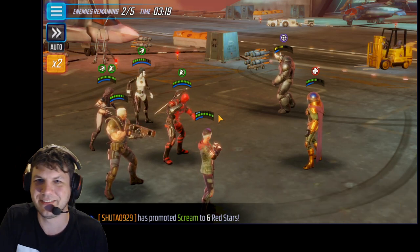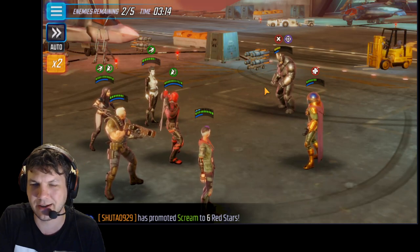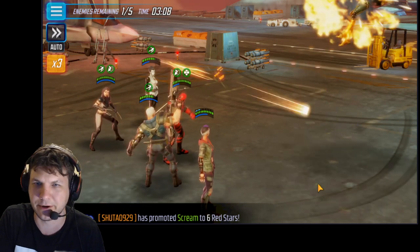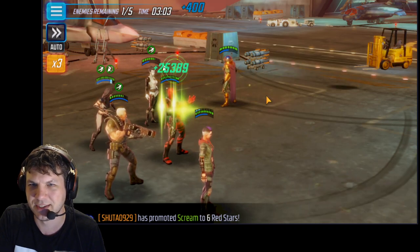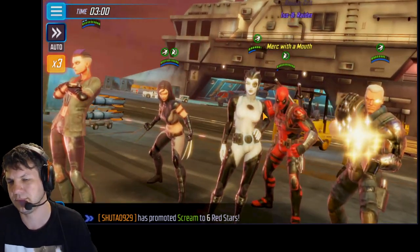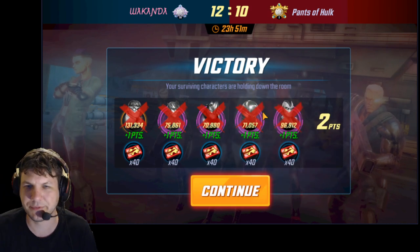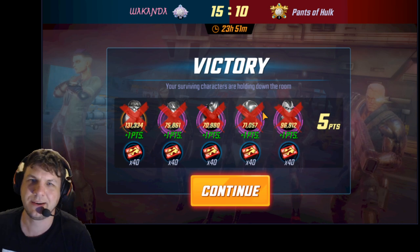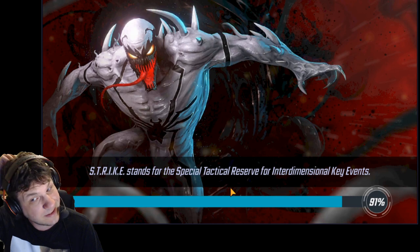Since my Domino is a skirmisher I should have put the ISO-8 on Mysterio, but it doesn't really matter. 175k crit right there from the Cable alt, 65k there, and boom. I think if they had Swarm instead of Shocker it'd be a little more difficult because he flips all those debuffs on his turn. But that was super overkill — I didn't realize X-Force could punch up that high on Doc Ock. That's actually really easy.